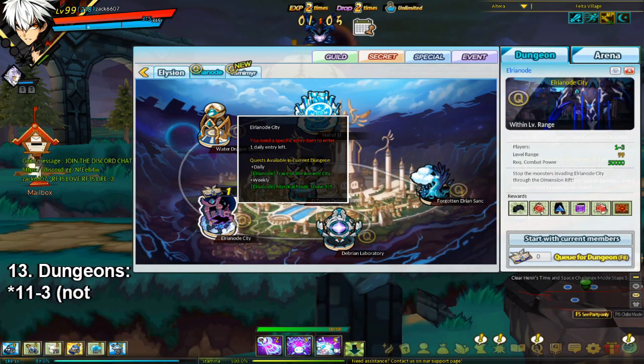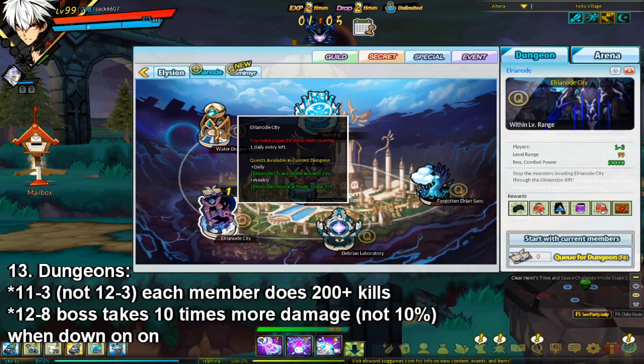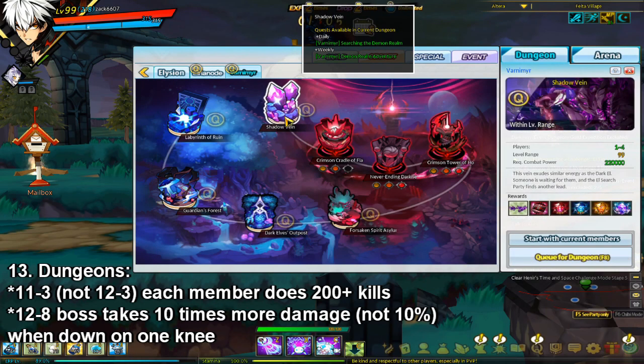As far as dungeons go, 12-3 gives pretty good EXP. If all members of your party kill over 200 mobs in the first part of the dungeon, you can get up to 80 million EXP per run with 300% EXP boost. Also, 12-8 gives good EXP too.